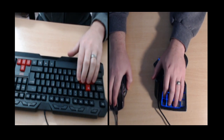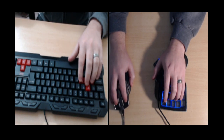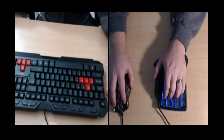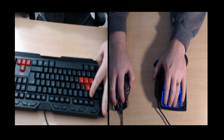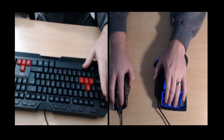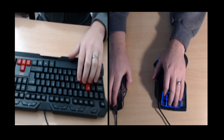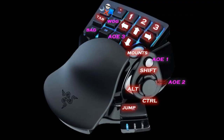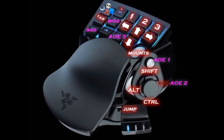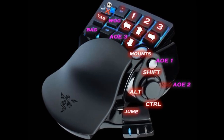Since switching to the Nostromo, there's definitely less hand strain and I'm definitely quicker. The learning curve was crazy — I even did it during a progression week — but it's pretty amazing now. I do shift, alt, and control all from that little d-pad and I never have to move my main fingers. I don't have to do those crazy keybind gymnastics anymore. I'm going to show you how to set this up, because out of the box it has about 15 buttons, and you can't do a boss fight with 15 buttons. The way I have it set up, it does about 40 buttons.